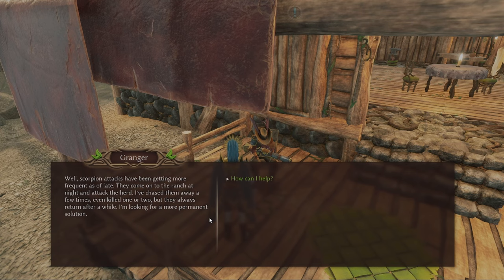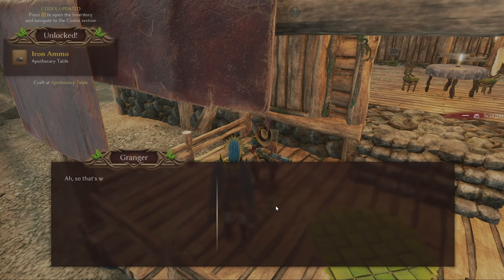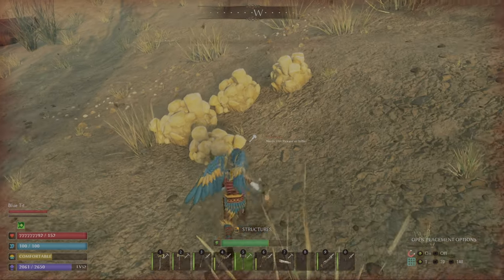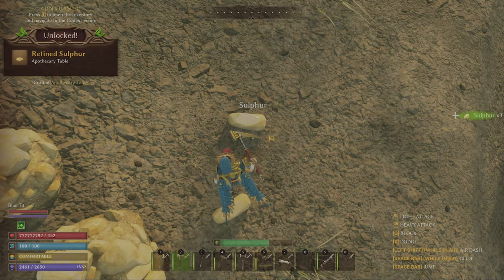I'm going to show you where the scorpion queen is and how to get the scorpion treat so you can tame your own scorpion, and also get the new weapon and armor set. Once you've got that treat, carry on speaking to him and you will unlock iron ammo for the flintlock, and he will give you the hand cannon. The sulfur looks like this and the salt pepper is the same but white — it can be found just east of his hut.